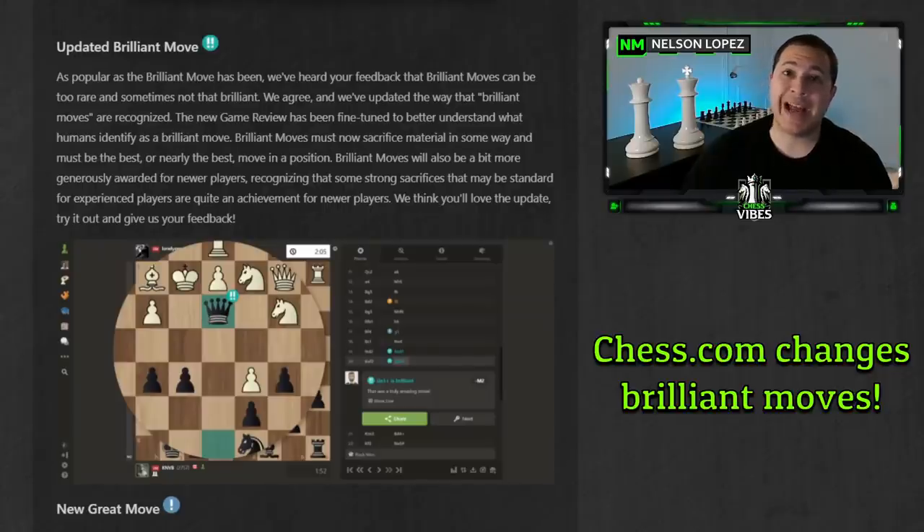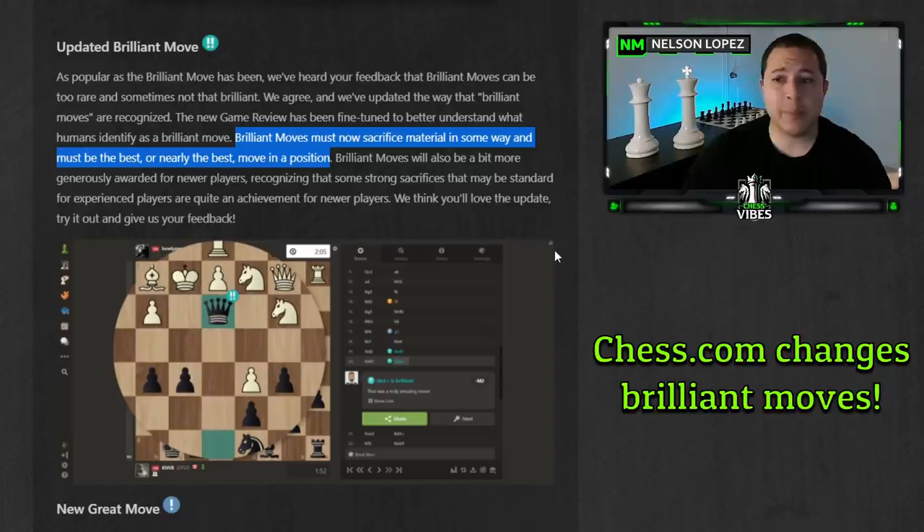Chess.com just changed how brilliant moves are determined. For those of you who have played on chess.com for a while, you'll know that brilliant moves used to be kind of random and you never really knew when you were going to get them or even sometimes why. Well, now they've changed them. Brilliant moves must now sacrifice material in some way and must be the best or nearly the best move in a position.